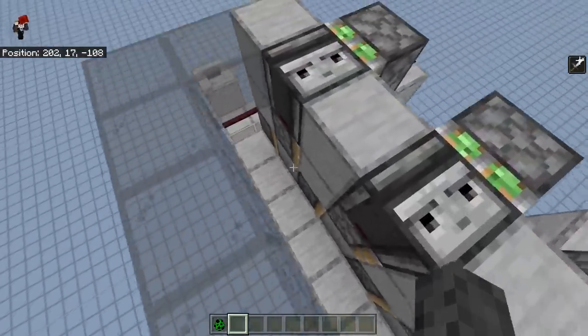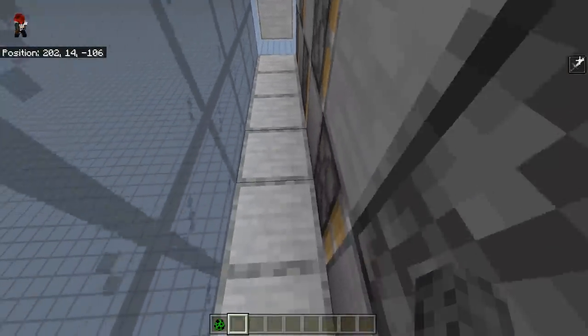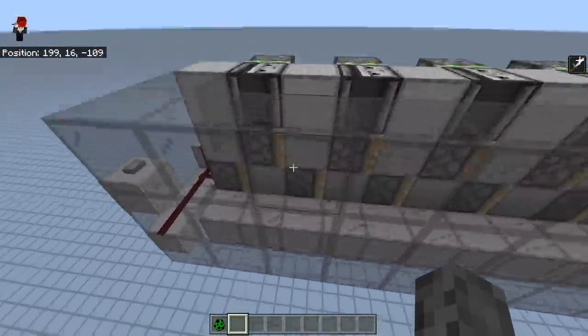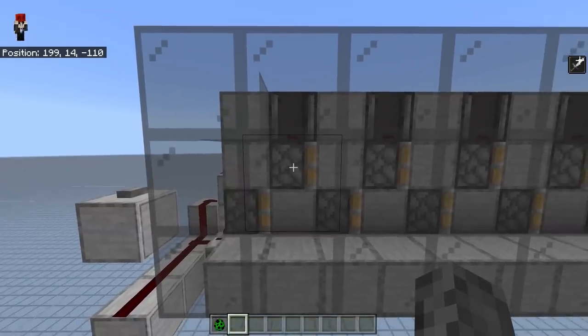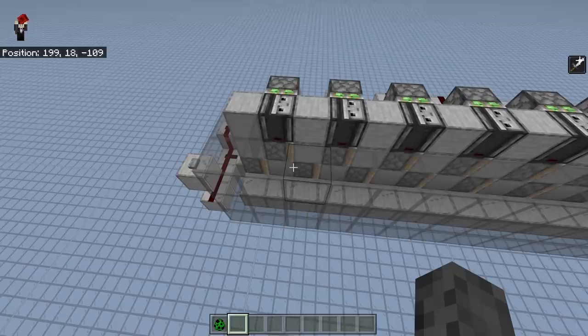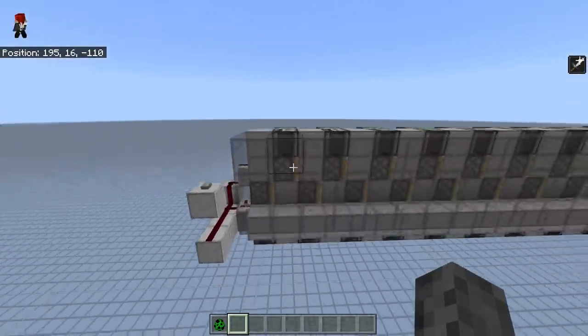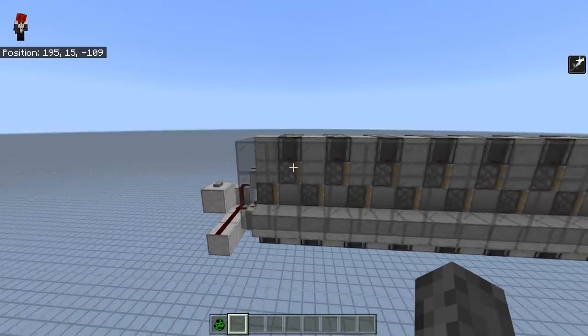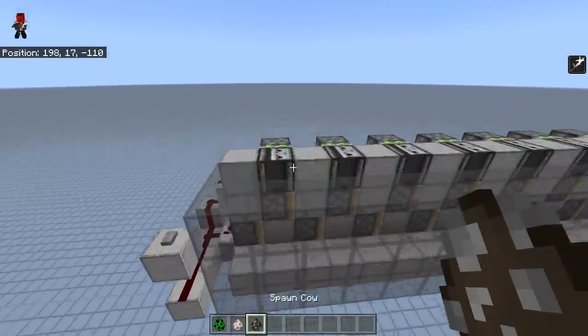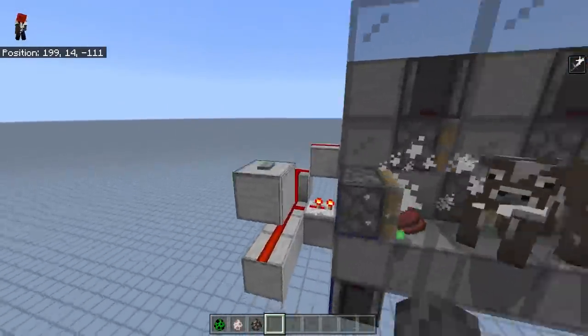The basic idea of these mob conveyors is that there are pistons that get pushed out of the wall, and then they extend, which pushes along mobs. That is done alternated between top and bottom, which means it will only work for mobs higher than one block. That means most baby mobs won't work for this, but mobs like sheep or cows do work because they are taller than one block.